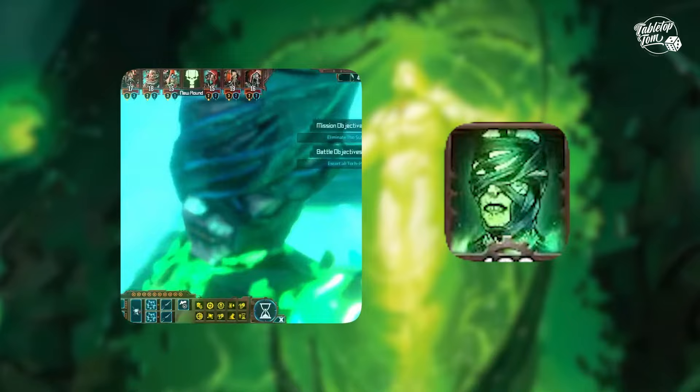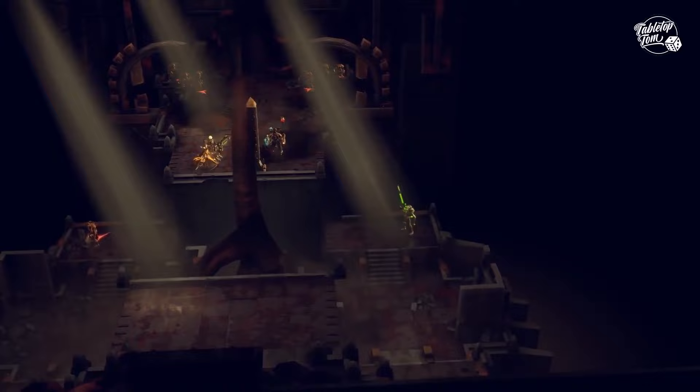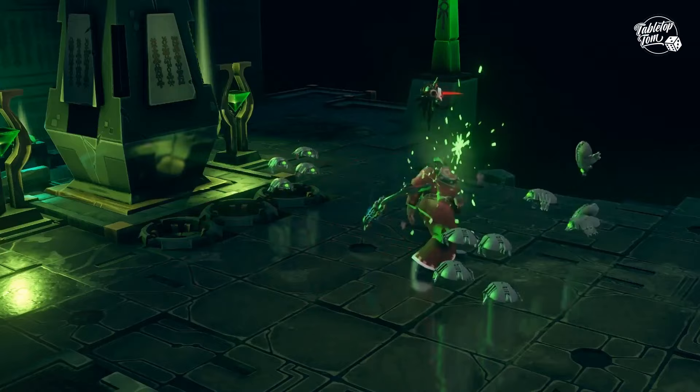Even if that's not the case, the simple fact that we can point to this C'tan and recognise it amongst its kin gives it a head start for getting its own model. It's in a story of its own, it has a distinct appearance, and so it seems some of the groundwork for a new model has already been done through the Mechanicus game. Of course it will need more of a backstory, but it's right there in front of us, just ever so slightly out of reach — and maybe that's set to change soon.